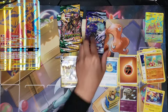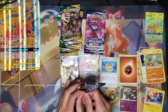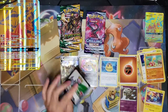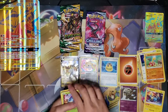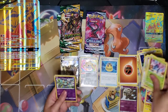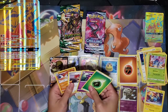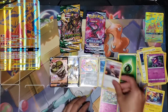Next up is some Chilling Reign. White code card. We got Heracross, Inkay, Snom, Skullbit, and a Golit. Sanaconda. Grass Energy, Houndour, Flannery, and a Morpeko. Okay, let's put that there and move on.